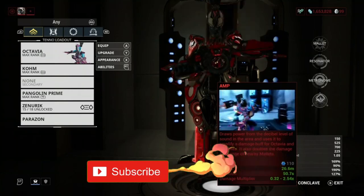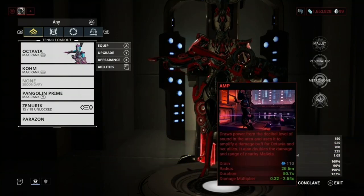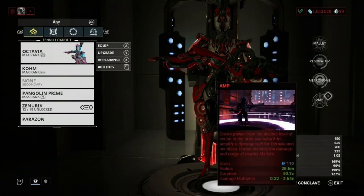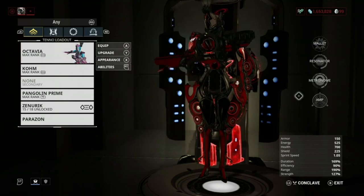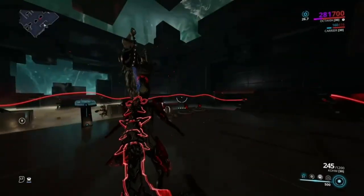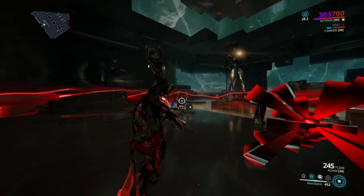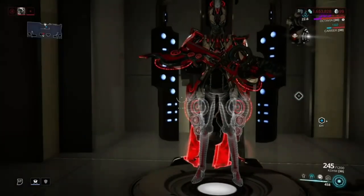The last ability is Amp. What this does is increase the radius of all your abilities and your damage multiplier, which is very good. You always want to have all of these abilities up at all times if you have the energy. Octavia's passive is that if you have one ability active, you get an energy siphon effect — it's called Inspiration, and it makes you gain energy over time, which you can see in the top and bottom right of the HUD.